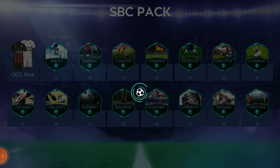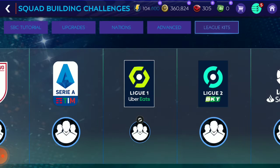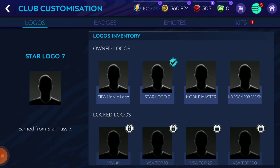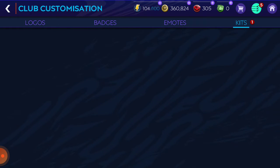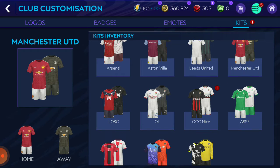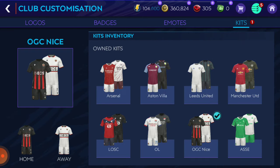Oh my god, I got a new jersey, let's go! So now when you have to select the jersey, go to Customizations, then Kit. I have Nice now, Manchester United, and this is OGC Nice. Just drag it here and welcome with your new jersey.